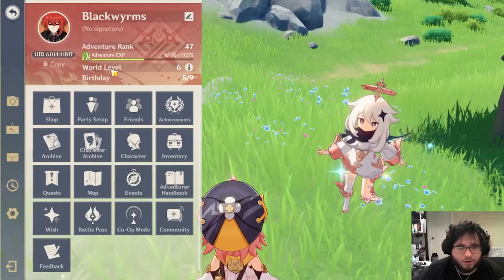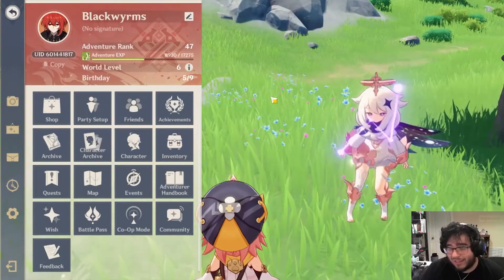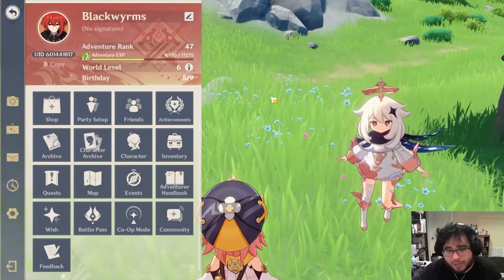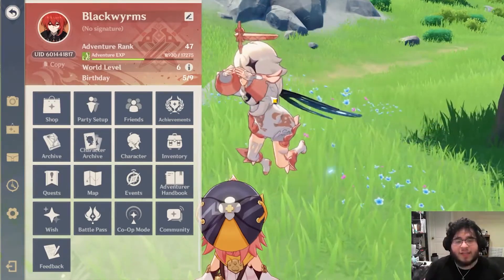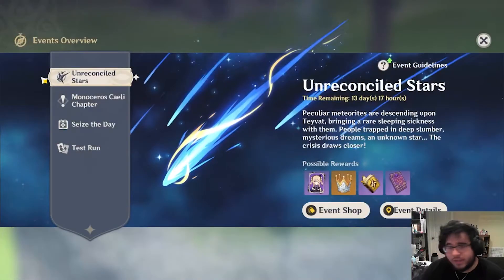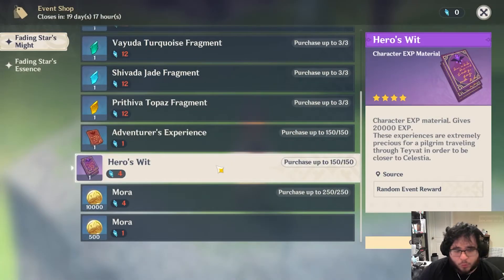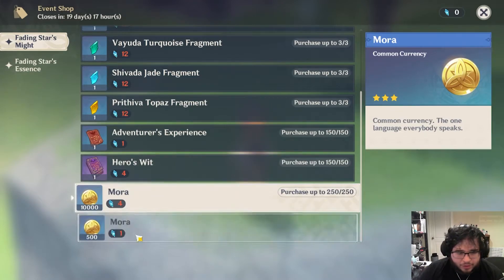I'm already at World Level 6. Some people are at lower, some are at higher — I hear that World Level 7 doesn't actually increase your ley line drops, so it will be the same for anybody above me. Anyone below me means they'll take even longer to get that many Hero's Wits. So I really think Hero's Wit is by far the best thing to buy in this shop currently.